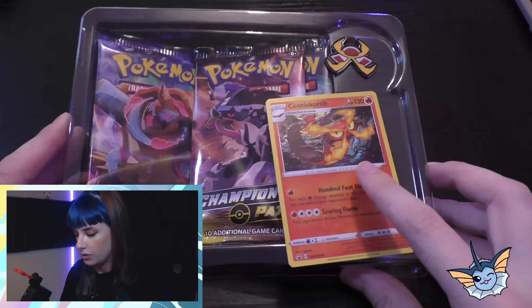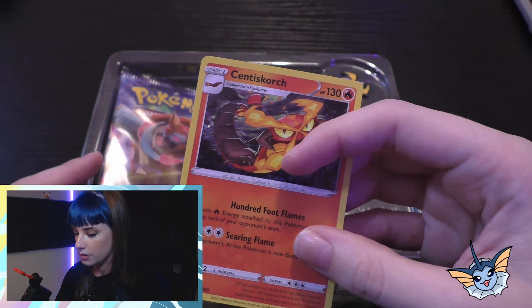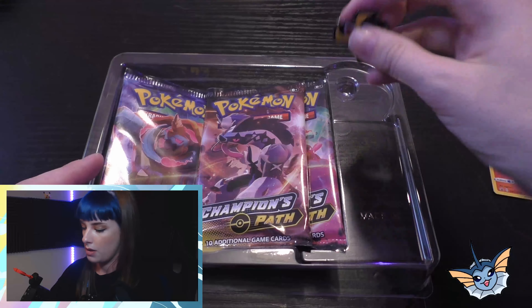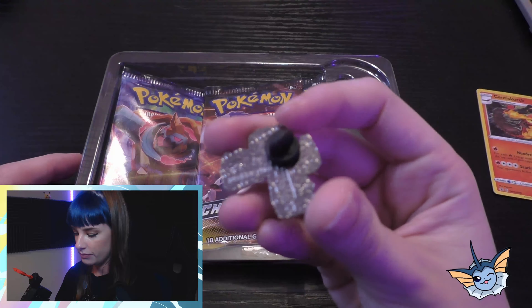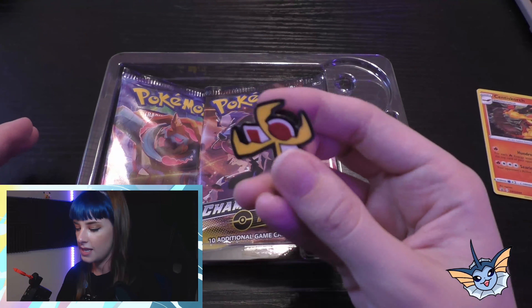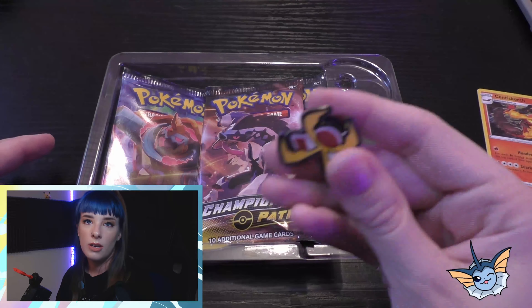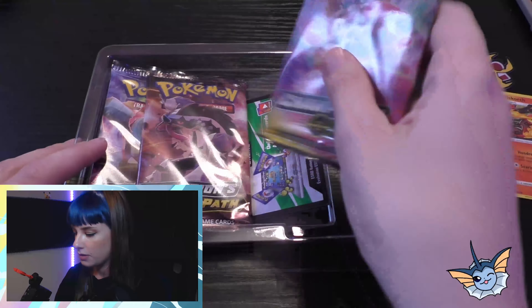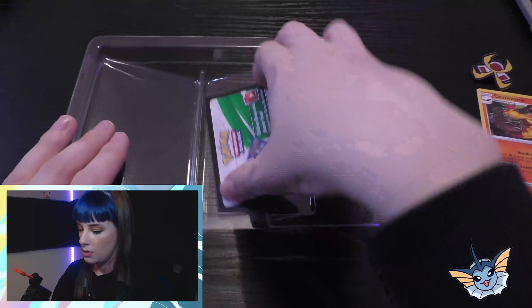Like the other box, you get your exclusive card. This time we've got Centiscorch. You get the badge, the safety pin — safety pin's back on it again. As I said in the Holbury gym one, it's a lot lighter than what I was expecting, but I'm happy either way.